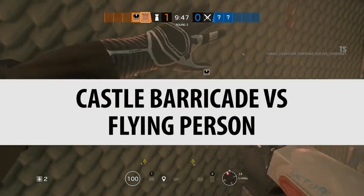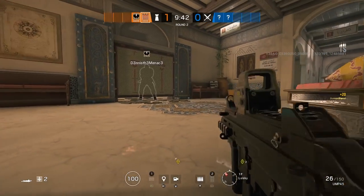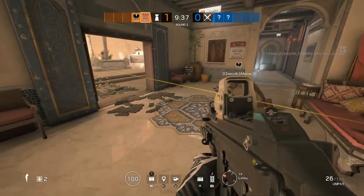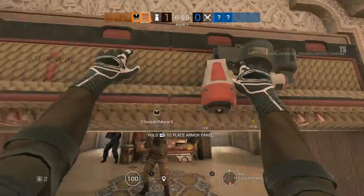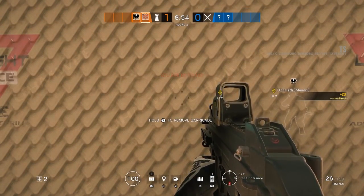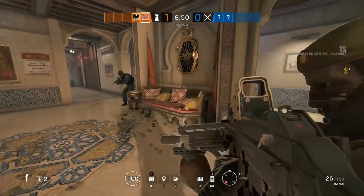Castle barricades versus a flying person. This bulletproof barricade shouldn't break when a player is thrown into it — but it does. I was amazed this actually destroyed the castle barricade; I couldn't believe it. This is maybe something they could tweak on the test server before launch. From first person you get launched straight through the castle barricade. So it's confirmed — it sucks for Castle but it looks amazing. It's also unlikely to happen in game, but certainly it's fun.